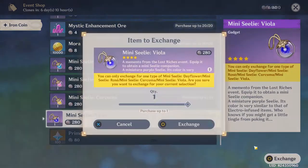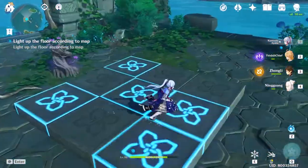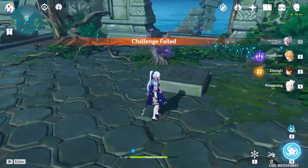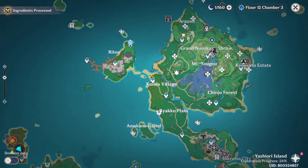Next up is a rerun of the old Lost Riches event, which gives us one of four mini partners. This one was particularly good because it's not just a rerun, but also somewhat of a remaster of the original event back in version 1.2, with the addition of new puzzles and the event being set in Inazuma. Overall, a pretty decent event. 3 out of 5.